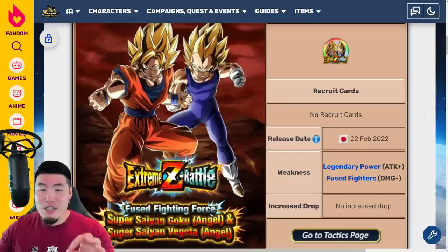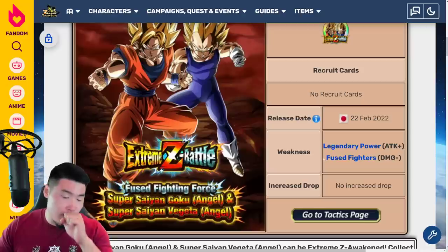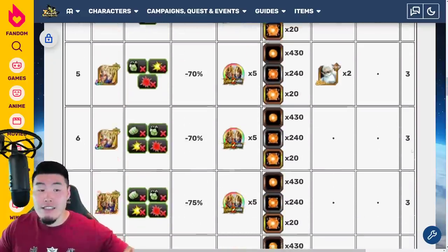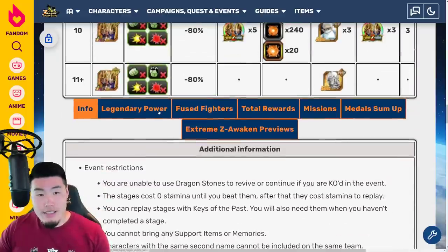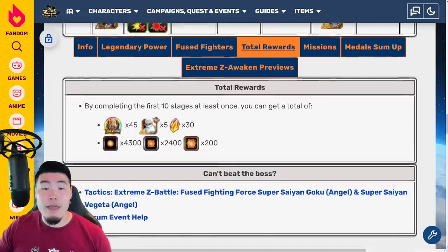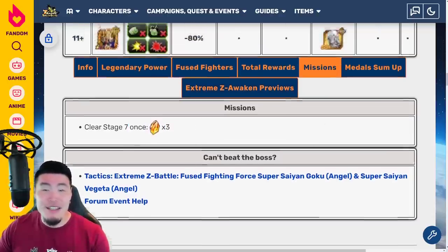Starting with the Gogeta — or rather the Angel Goku and Angel Vegeta Extreme Z Battle first. The weakness, as always, is the Legendary Power Link, which allows you to do more damage. And if you bring units from the Fused Fighters category, then you can also take less damage. As far as the stages go, there's going to be 10 stages, just like all of the other LR Extreme Z Battle events. You get 3 stones per stage, and along the way you're getting the Extreme Z Awakening Medals, some PHY Orbs, and some PHY Kais. Once you complete the first 10 levels, you're looking at 30 Dragonstones, all the Extreme Z Awakening Medals we need, 5 PHY Grand Kais, and also enough PHY Orbs to rainbow a PHY unit.